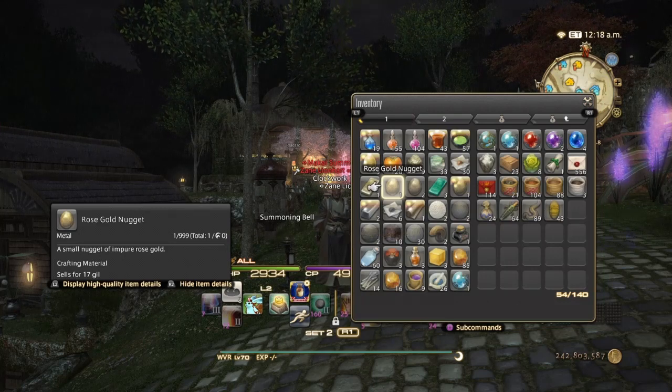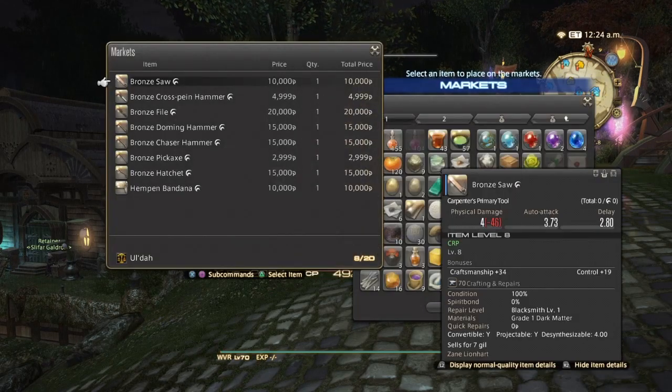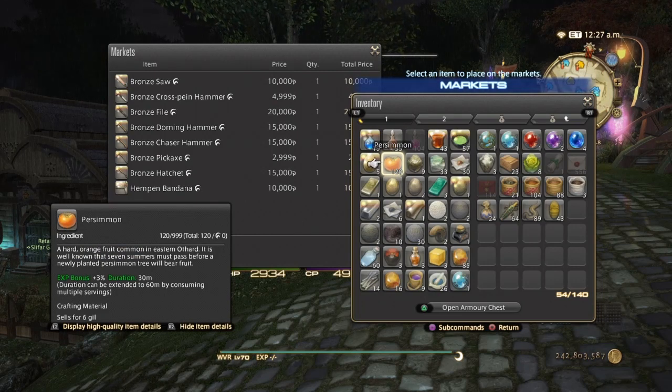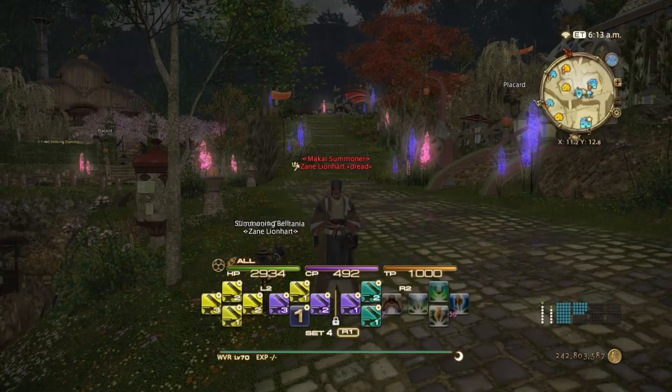If you do not want to lower the quality of some items, you can sell them on the market board. For me, since I have 242 million gil, I only sell items worth big amounts — my rule of thumb is anything over 1,000 gil. For people who don't have as much gil, the rule of thumb is if an item is over 500 gil, sell it on the market board; if it's below that, it may not be worth the bother.